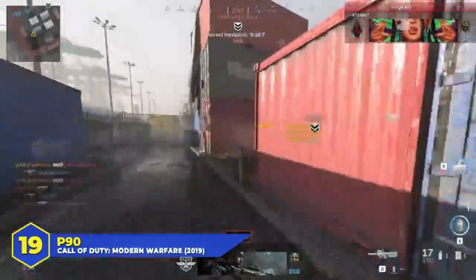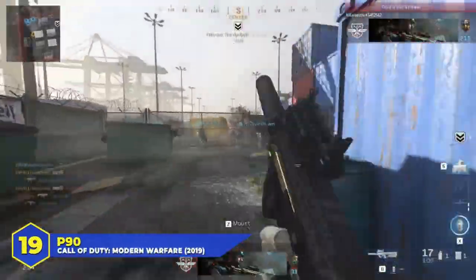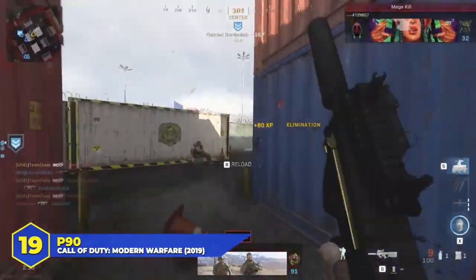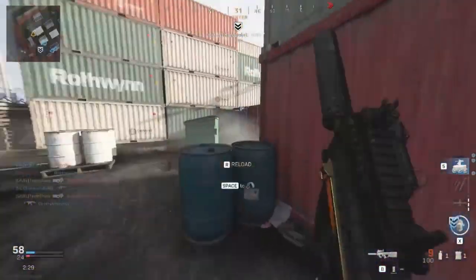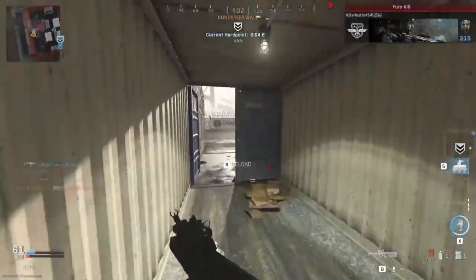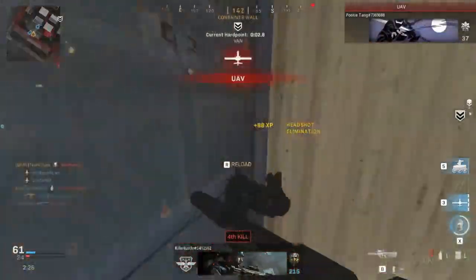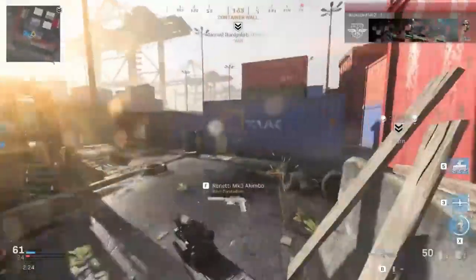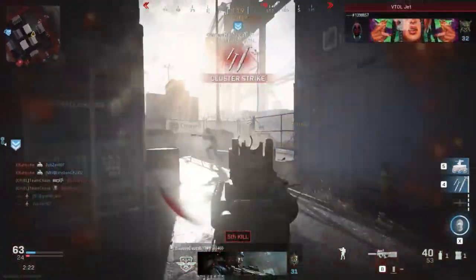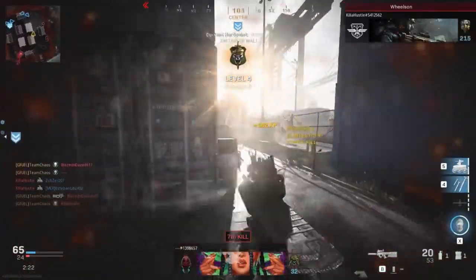At number 19, the P90 in Modern Warfare 2019. This gun is extremely good in core multiplayer — a little iffy in Warzone but great in standard multiplayer. It fired very quickly, didn't hit super hard but was accurate, had a lot of good attachments, and came with a 50-round mag by default so you didn't have to waste an attachment slot on extra ammo. It was fun.